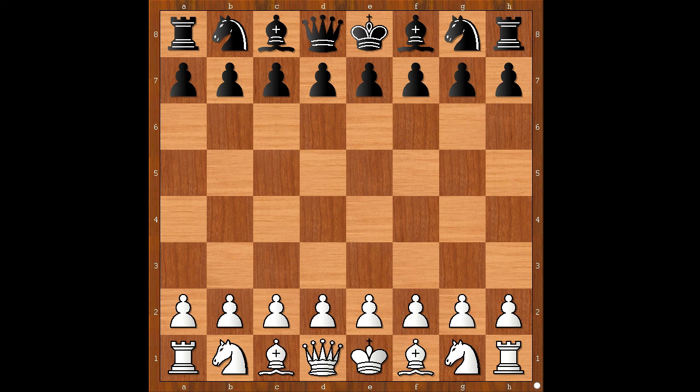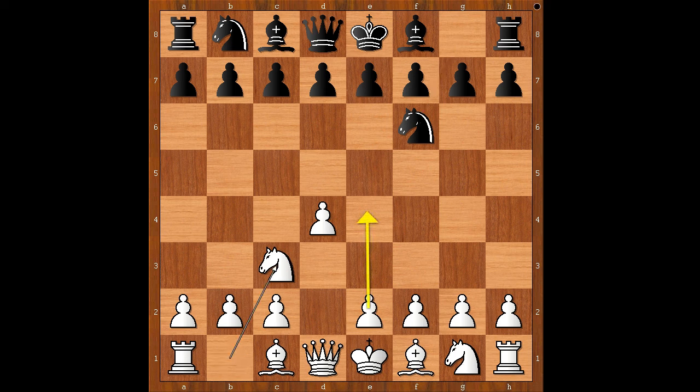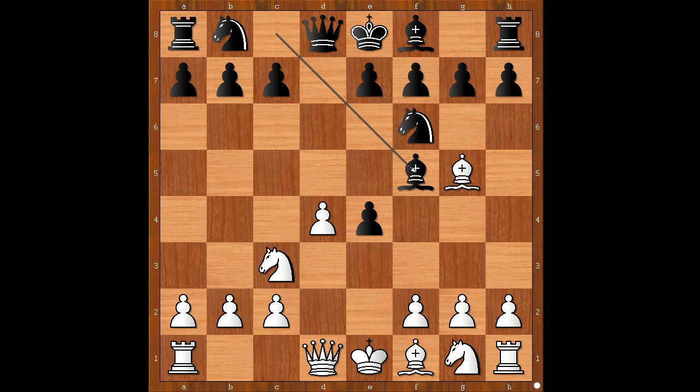Player with the white pieces, Rajesh, started with d4. Flatfish played Nf6 — so this is Flatfish, not Stockfish. Nc3, intending e4 maybe. d5, but now e4 anyway. d takes on e4, bishop to g5, defending the pawn.